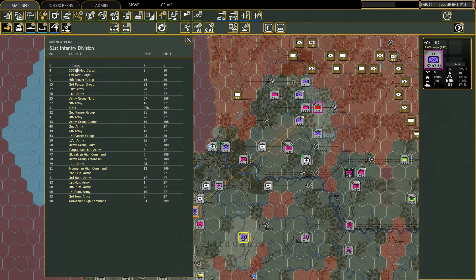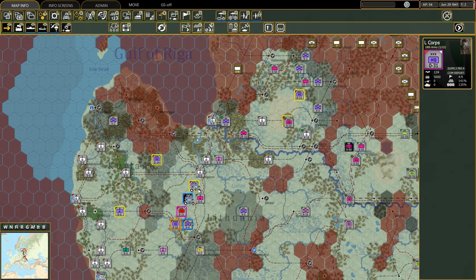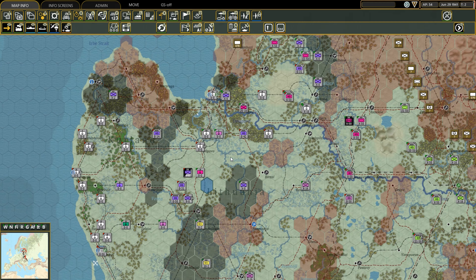As an opening of the second turn, the first thing to do was to gain as much control as possible of the pockets that I created on the previous turn. This was done using, on one hand, the security divisions.